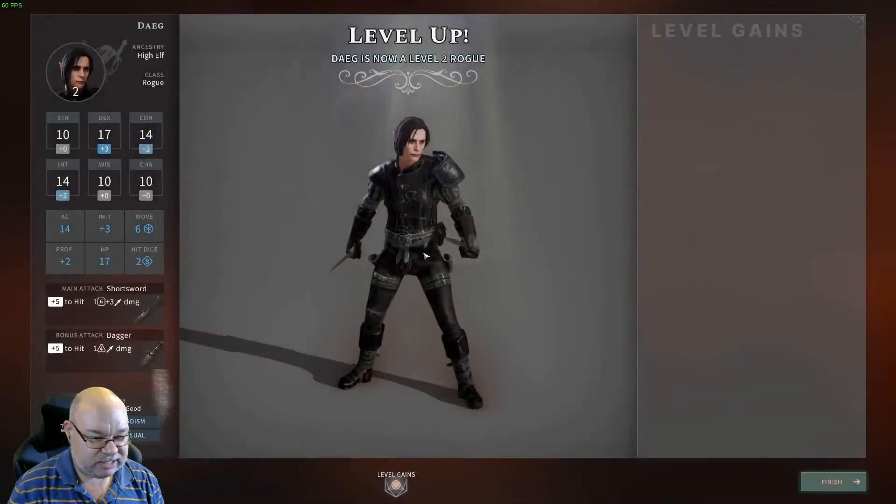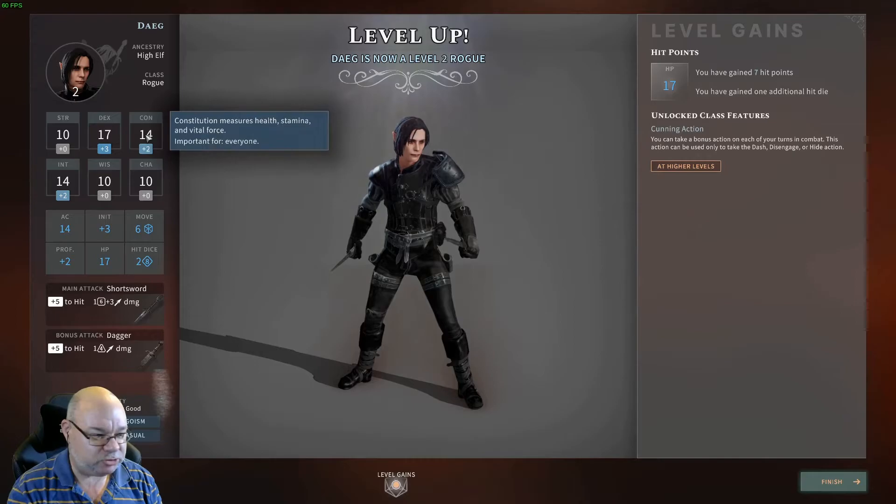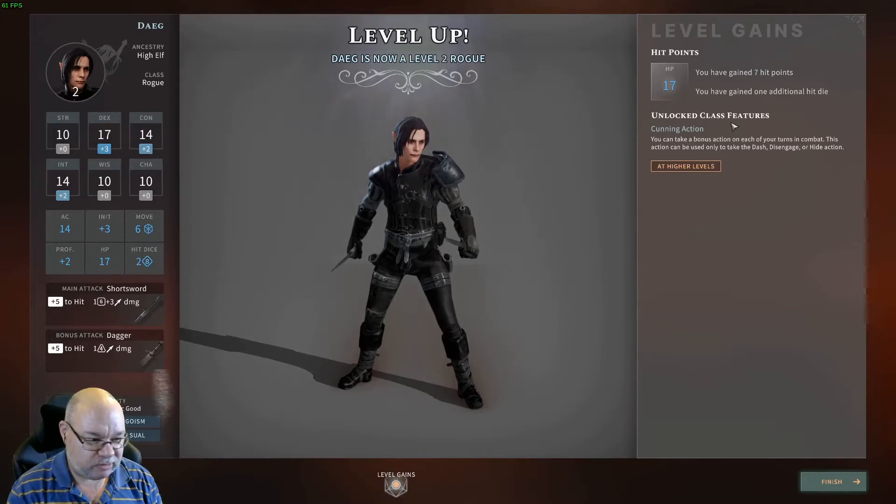Let's keep leveling up. At level two, we get extra hit points — an extra seven. You get eight hit points plus your Constitution bonus initially, and then five hit points plus your Constitution bonus every level thereafter, so we're now at 17. Cunning Action allows you to take Dash, Disengage, or Hide as a bonus action rather than taking an actual action — it's allowing you to turn your action into a bonus action. Normally you can only use one bonus action per turn, and this allows you to sacrifice one of your actions to become a bonus action.